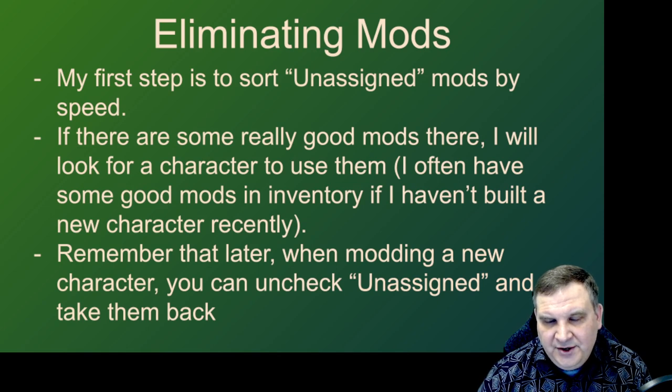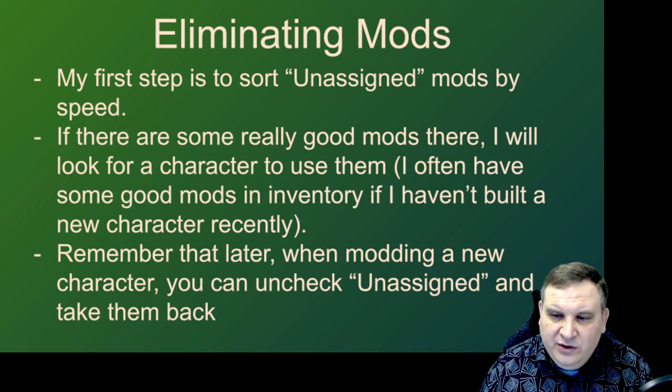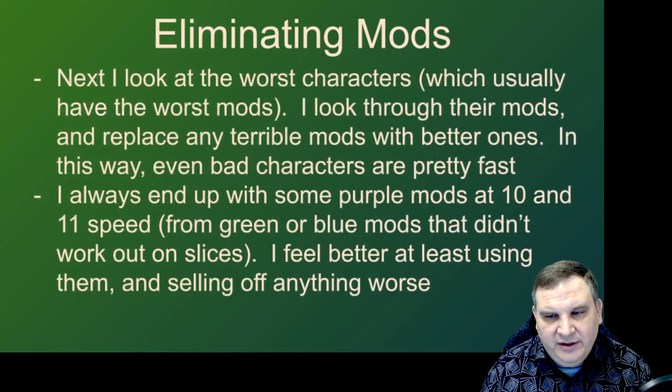Remember that when you mod a new character, I often look at the box that says 'only unassigned mods' so I'm not stealing from other characters. But let's say you get a new character like Darth Revan and he's going to get some of the very best mods in your account — you uncheck that box and you can always take those mods back from any character they're on. In that way, characters can also be used a little bit like a bank. You can put mods on a Gear 9 character — maybe those mods are too good for that character in the grand scheme of things — but if your other characters are modded well, you park those mods there and you can always get to them later.